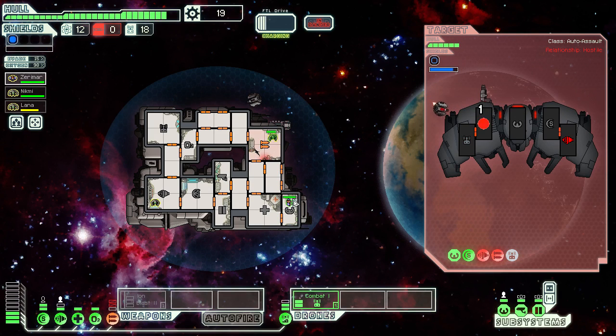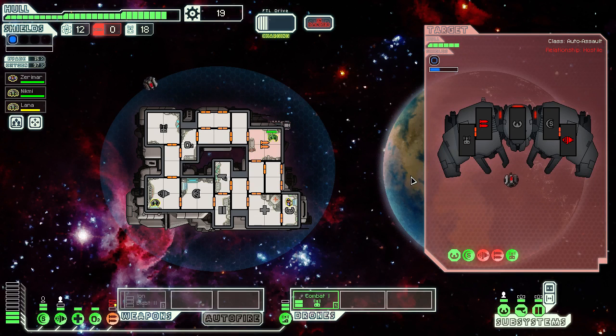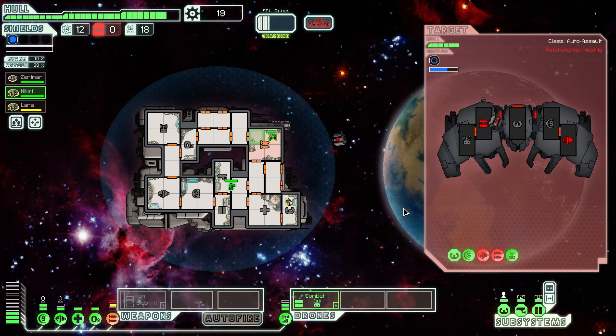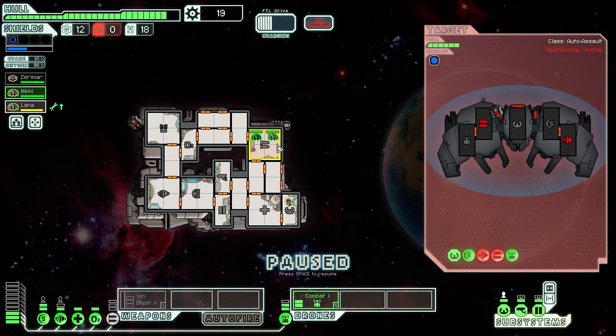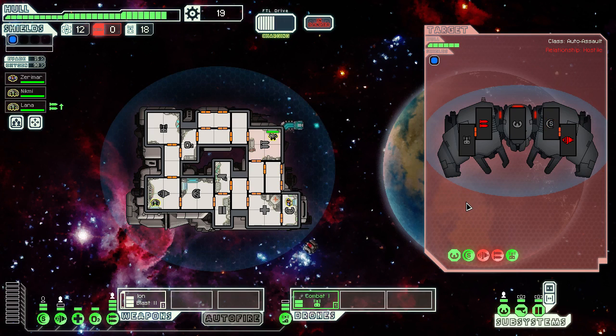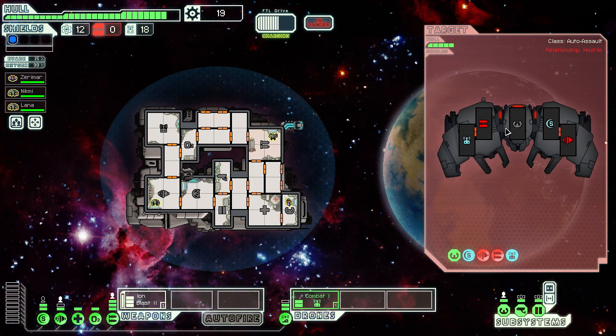We can fix that right up. I may need to bring this crew member over — we're going to sacrifice evasion chance to hopefully get repairs going more quickly. There we go, that's better. I should reset my positions as well. Let's re-equip the Ion Blast, get that on the shields. My combat drone is somehow doing a lot of damage to them, so it's not looking like I should worry about taking damage myself.